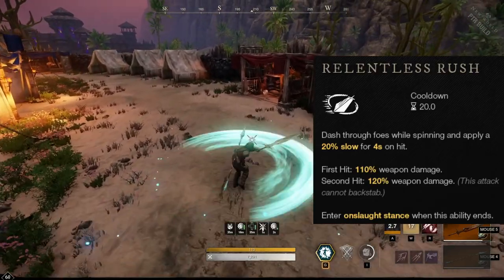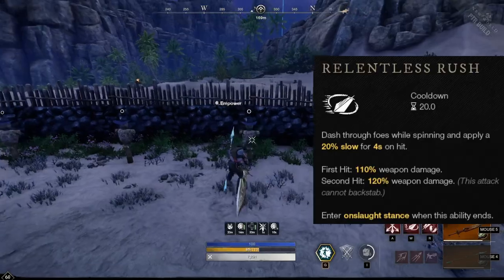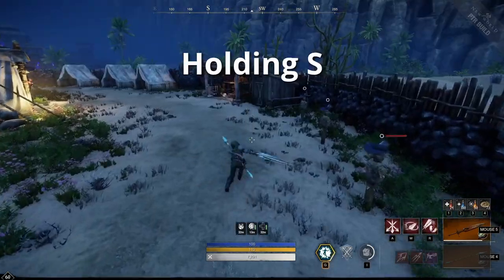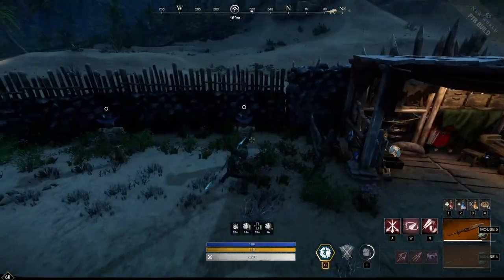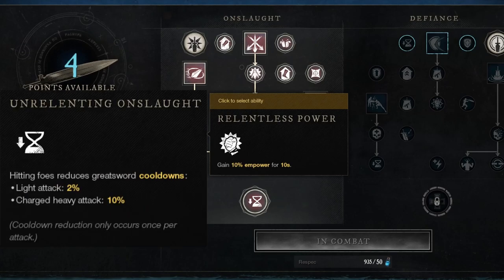The second ability is Relentless Rush: a forward dash that applies a 20% slow for 4 seconds, dealing 110% weapon damage on the first hit and 120% on the second hit. You can turn this into a shorter dash by holding S when using the ability, and if you turn the camera around, you can nearly stay in the same place. This can help apply both hits to the same target, especially in PvE. The first upgrade, Relentless Power, gives you a 10% increase in power for 10 seconds after using this ability, which means in combination with the capstone Unrelenting Onslaught, you will often be able to keep this up permanently.